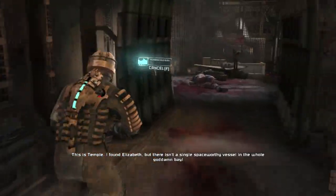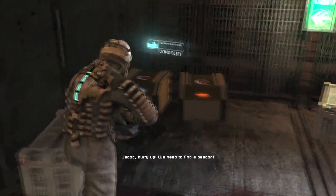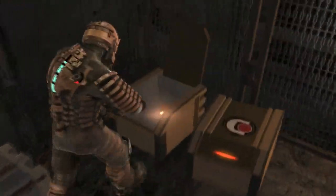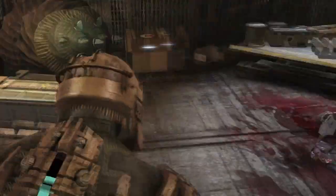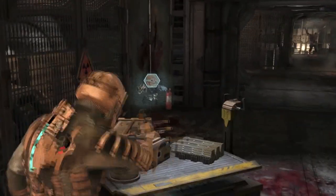This is Temple. I found Elizabeth, but there isn't a single space-worthy vessel in the whole goddamn bay. Jacob, hurry up! We need to find a beacon, there's gotta be one around here somewhere. Okay, Cross isn't that stupid, but that's what she sounded like there.